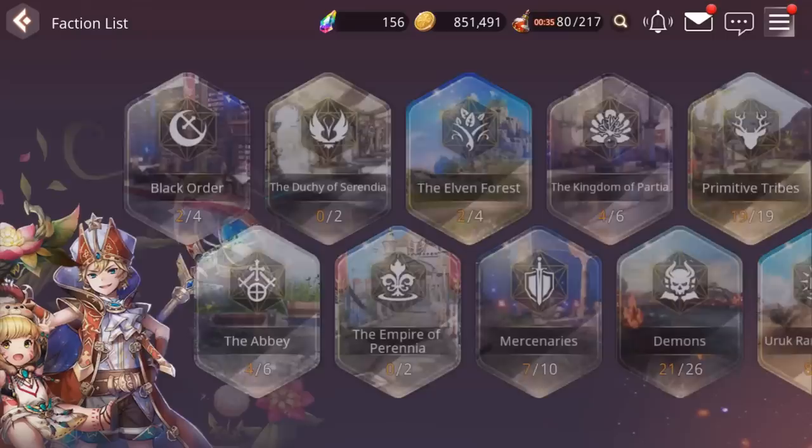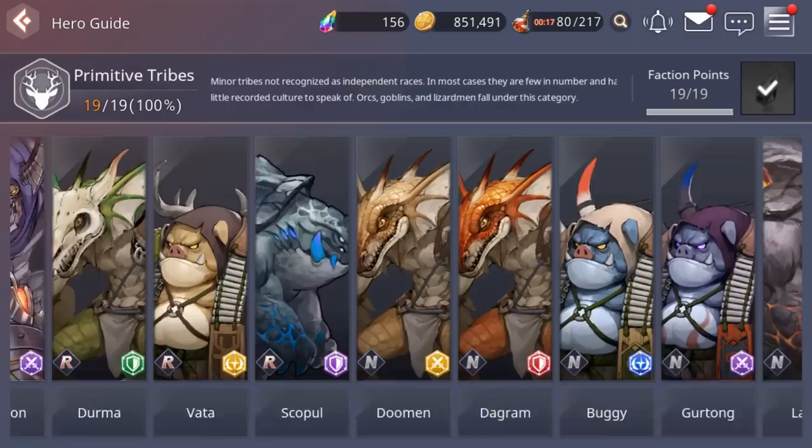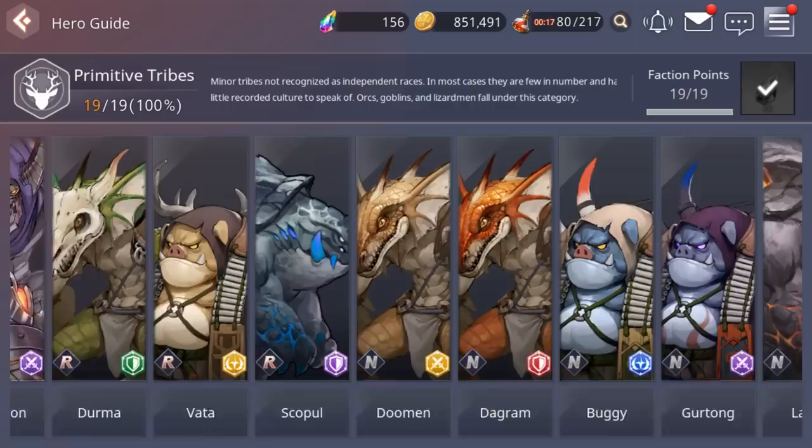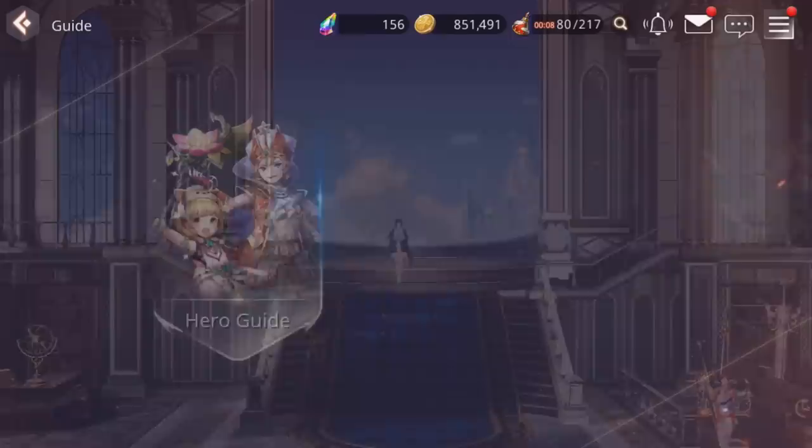Then we have the hero guide, which shows all the heroes you've gotten from each faction. For example, City Robots — I've already got every one of them, 19 out of 19. You get a reward for completing each faction. I've also pulled all the Primitive Tribes characters as well. That's basically the hero journal.